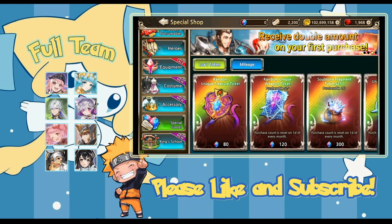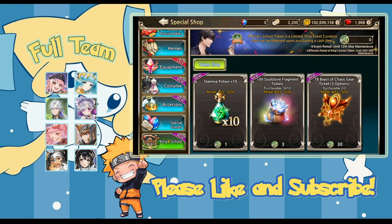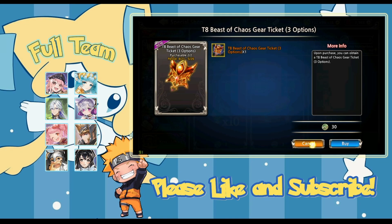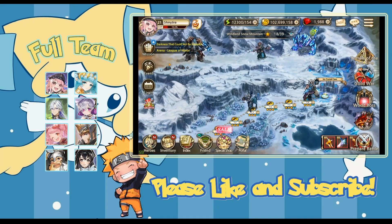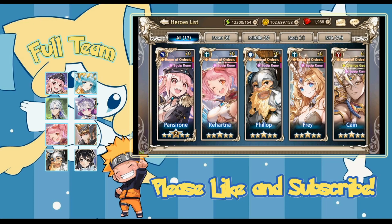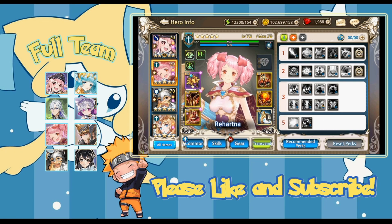On the mileage points you get from spending rubies — you'll rack those up fairly quickly when buying heroes or spending in bulk. The unique weapons and unique treasure tickets are the important mileage rewards; the other two not so much. When it comes to monetary value, it's definitely personal — some people feel they gain a lot from a $50 pack and others feel it's not worth it at all, so it's very personalized to what you're willing to spend.